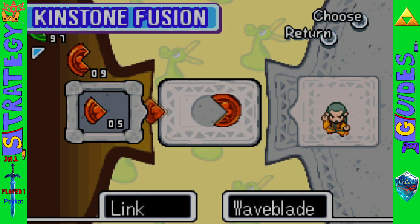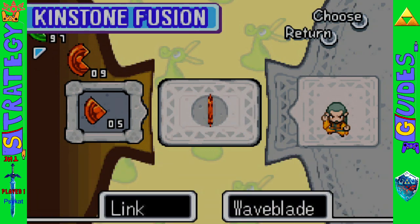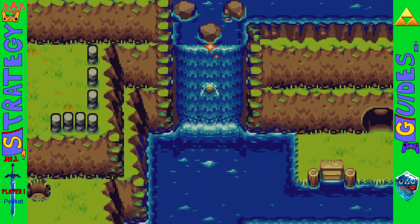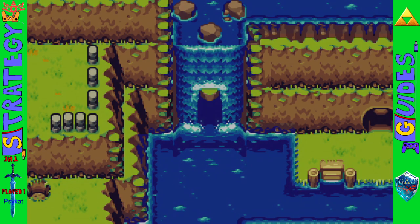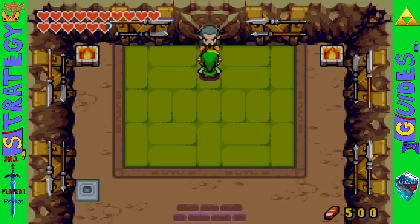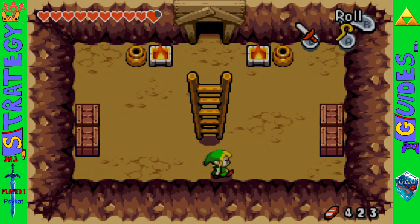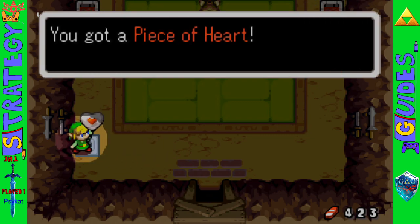Using kinstones with Wave Blade unlocks a waterfall. Keep that waterfall in mind for later because this guy teaches you to extend the duration of the Great Spin Attack — but you won't get the Great Spin Attack until you have all the other scrolls. Over here by Hyrule Castle in the garden on the right-hand side, you can find a hidden path underneath all the bushes.